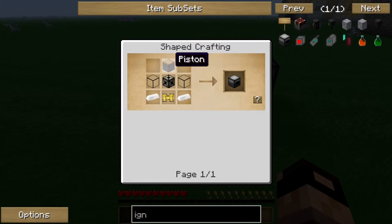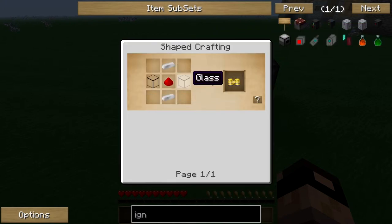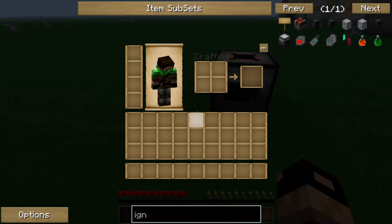So it's very easy. Then your basic piston, which takes some iron, some redstone, some wood, and some cobblestone. The machine block is also very easy — just four glass, one piece of gold, and four iron around the sides. Then this last piece just needs two glass, iron, and some cobblestone.